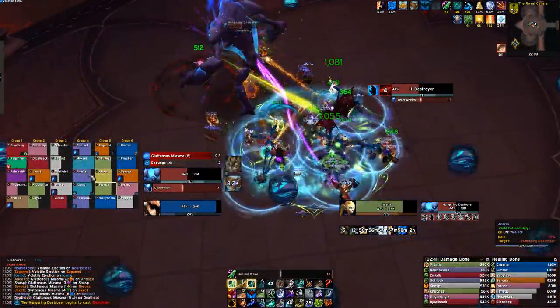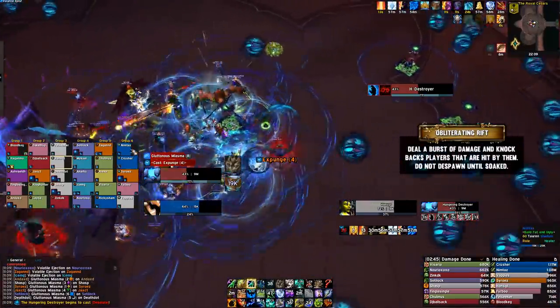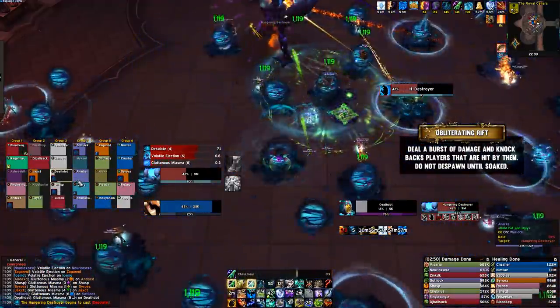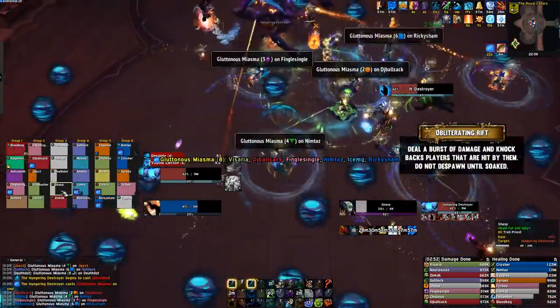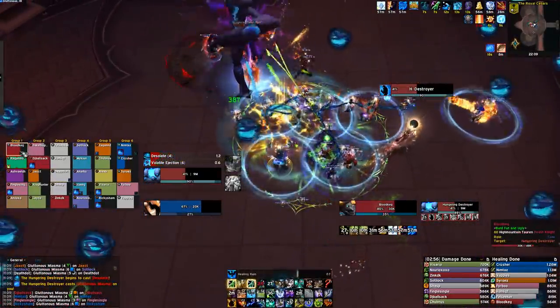On heroic, after you've exploded you'll also be leaving behind a rift orb. These deal damage and knock back anyone who comes into contact with them, and they never despawn. For the most part these can be ignored throughout the fight, aside from the ones that healers have spawned in melee. You'll want to soak them up when nothing else is going on in the fight, or if you have a defensive cooldown up.